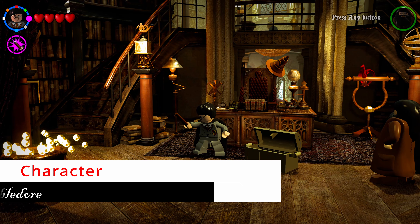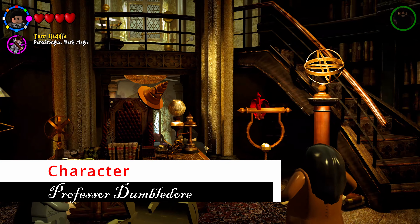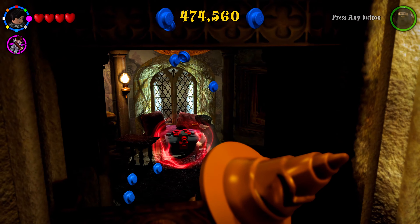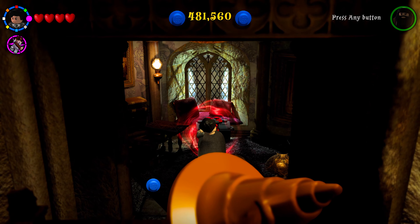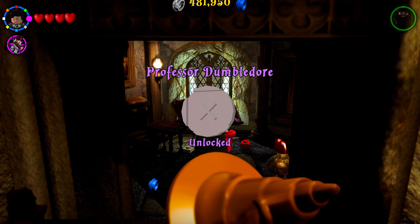Behind Dumbledore's desk there's a chest that requires dark magic — use dark magic on it to get your final collectible in Dumbledore's office.